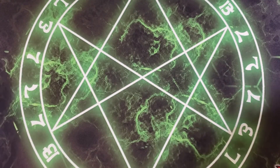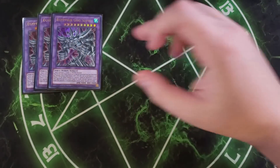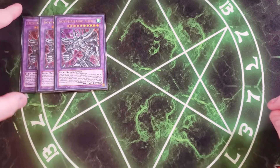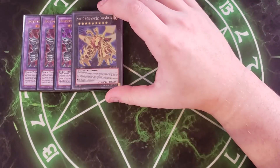For the extra deck, we're playing three copies of Egyptian God Slime. This card must be special summoned by tributing one Level 10 Aqua monster with zero attack. It counts as one or three tributes for the tribute summon of a monster. It can't be destroyed by battle, your opponent's monsters cannot target it for attacks, and your opponent cannot target it with card effects — and it protects all of your other monsters on the field too. It's a great card to quickly get out Slifer, Obelisk, or Ra.